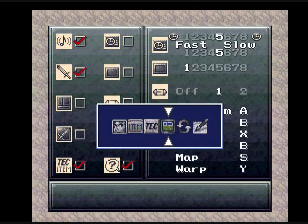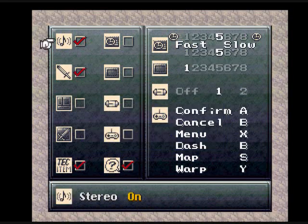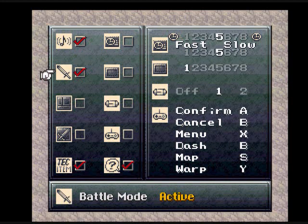We need to go into settings. Whoa, I did not mean to do that. Settings: Stereo on, battle mode active, save mini cursor — nope. Battle cursor, control pad, battle gauge, window color, battle speed — let's go with that. Message speed is gonna be fast.